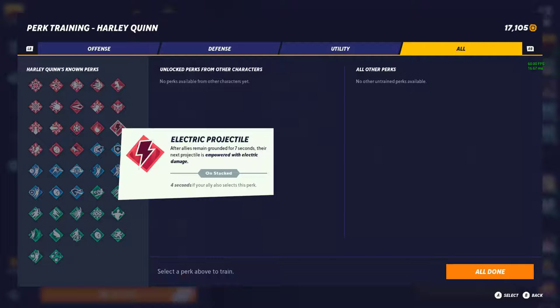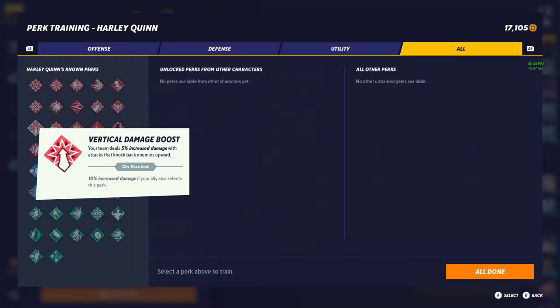Electric Projectile — after allies remain grounded for 7 seconds, the next projectile is imbued with electricity damage. I'm going to give this a tier 3. This is probably one of the worst elemental perks in the game right now. Testing it, you don't really do much by yourself — I think it does 2 ticks, and with your ally maybe 8 ticks max. Don't really recommend it; stay away. Next is Damage Boost on Debuff — 5% increased damage when hitting debuffed enemies, 10% with allies. Tier 3 — it only works when enemies have debuffs like fire or ice, so it's even more conditional than 50%. Not worth it.